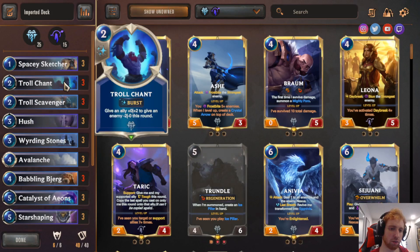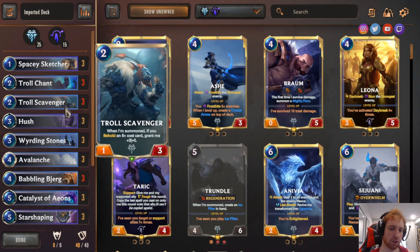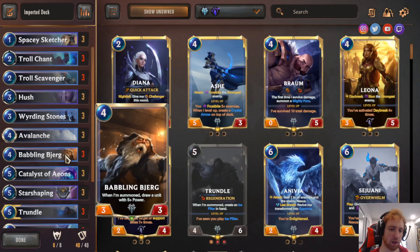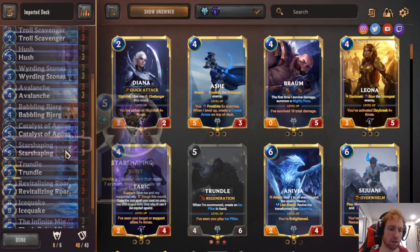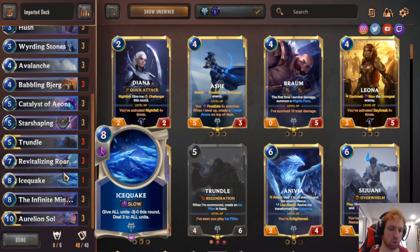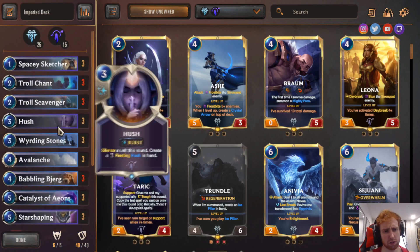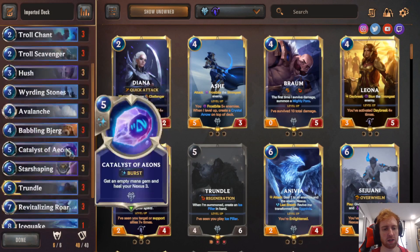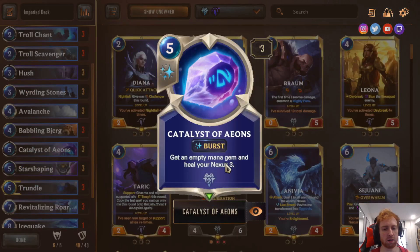The deck list: 3 Spacey Sketcher, 3 Troll Chant, 3 Troll Scavenger, 3 Hush, 3 Warding Stones, 3 Avalanche, 3 Babbling Bjerg, 3 Chaos of Aeons, 3 Star Shaping, 3 Trundle, 3 Revitalizing Roar, 1 Icequake, 3 Infinite Mindsplitter, 3 Aurelion Sol. You can ramp up with Warding Stones, get an extra mana gem this round, and Chaos of Aeons can get you an extra empty mana gem. Lots of healing, lots of stalling.